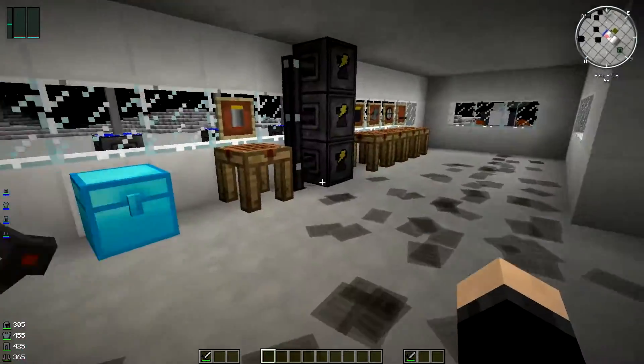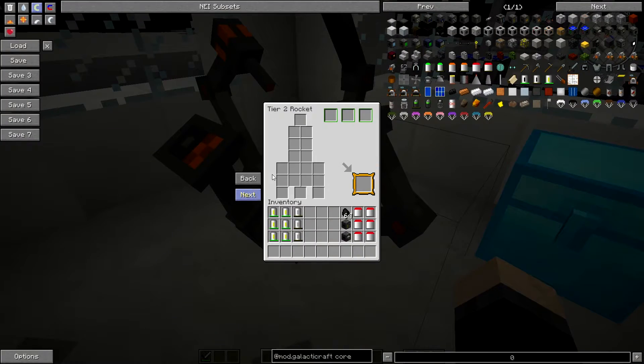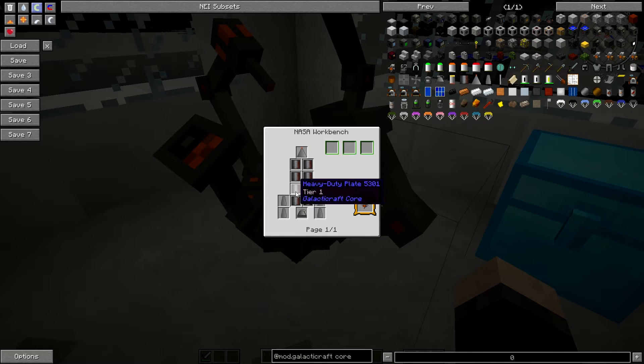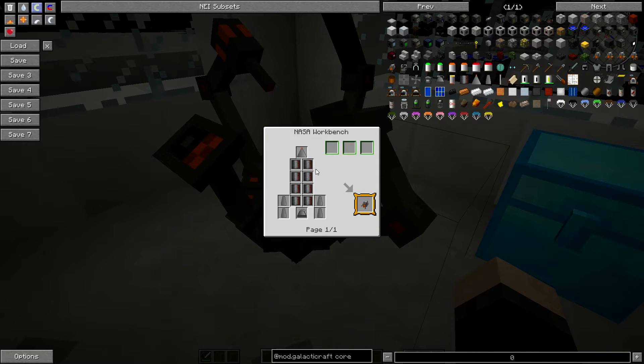The next thing you probably want to know is how to build your tier 2 rocket and exactly what it's going to do for you. So this thing is nifty - it takes a little bit more resources than the tier 1. Obviously the tier 1 took some tier 1 plates, some rocket fins, a rocket engine and a nose cone, and it only takes 8 plates. This however takes 10. It's also got an additional slot on the fin sides which I'll show you what goes there in a second, and then obviously you've got your nose and your rocket engine.